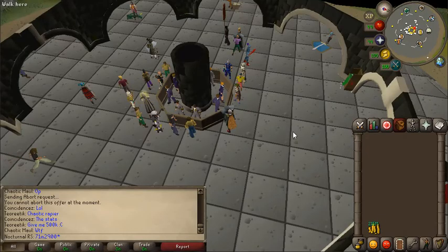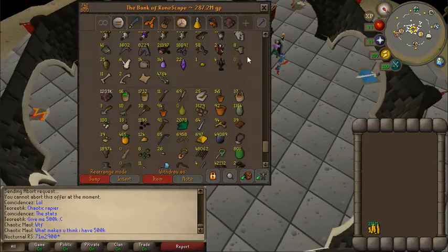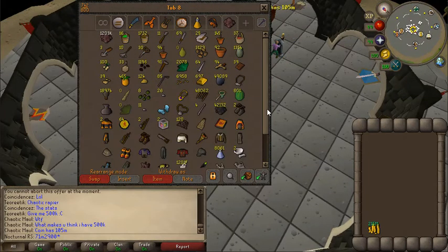There it is — 215 mil. Now when I combine that with the coins that I already have, let's see.